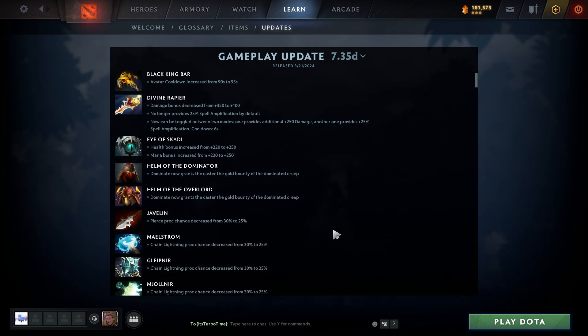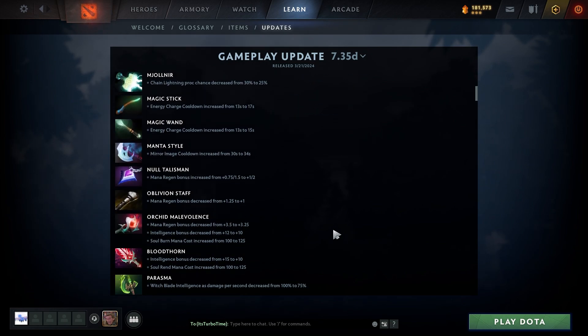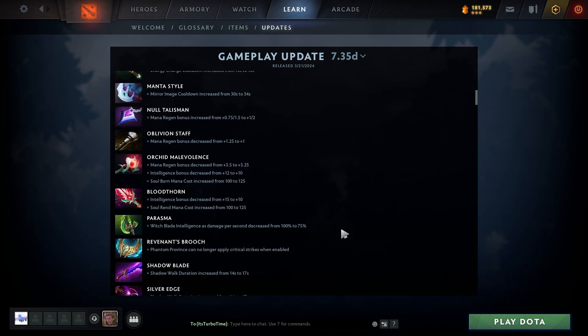Oblivion Staff mana regen bonus decreased from 1.25 to 1, meaning all derived items got nerfed too. Int bonus decreased from 12 to 10. Soul Burn mana cost increased from 100 to 125. The heroes I play have such trouble with mana that this is going to be out of my range — I play Slark and stuff, that really sucks.